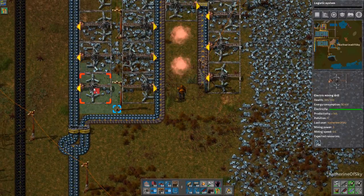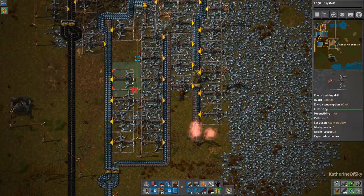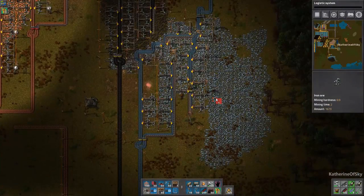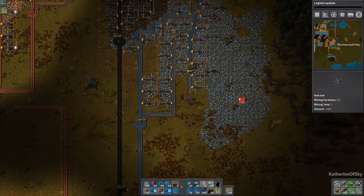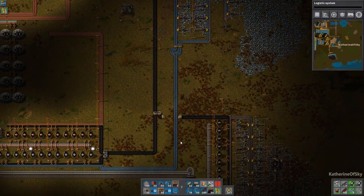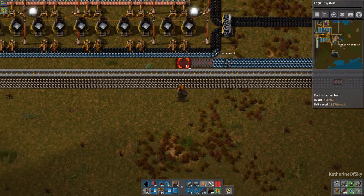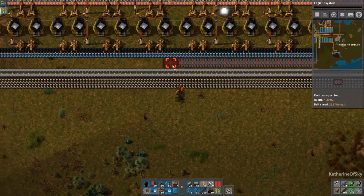I guess we're really not using this starter base at all. So why not go and recycle this whole line to use in the other area? I think we're just going to divert this one — the one coming from here — and we can completely get rid of this whole base if we want to.